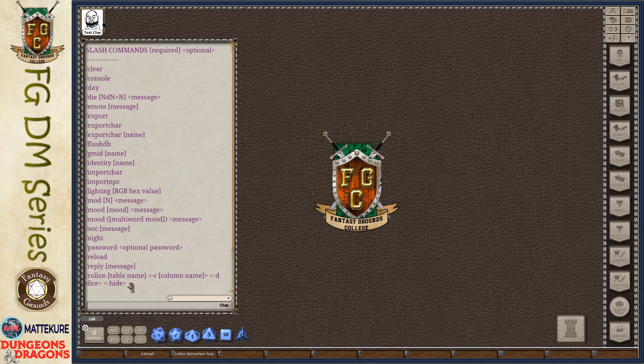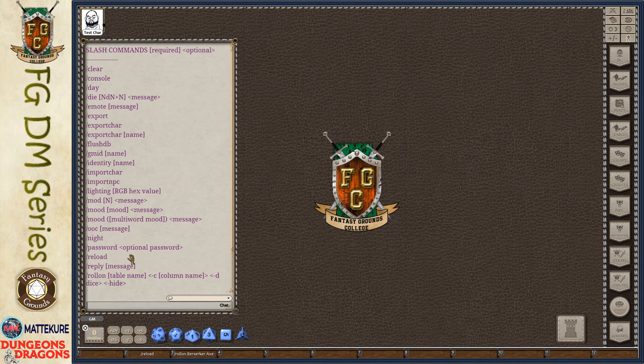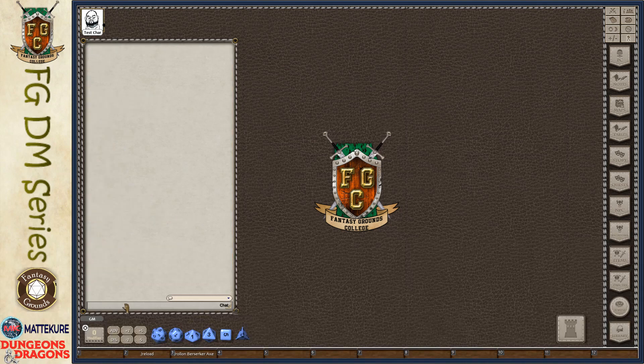We're not going to go through in alphabetic order — we are going to instead go through them thematically. The first one, before I do anything else, is the slash clear command. Clear allows you to clear out the chat. If it gets too cluttered, you can just clear it out.